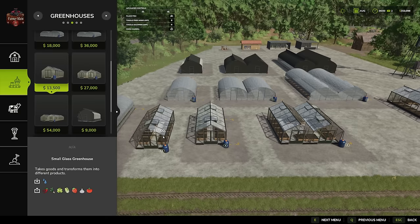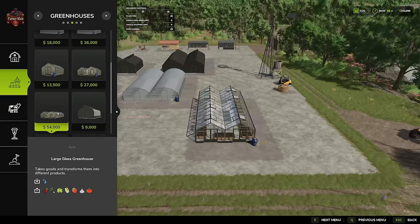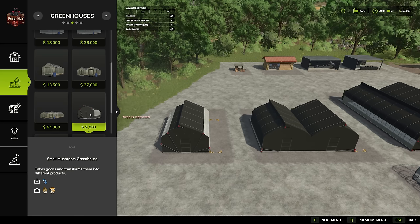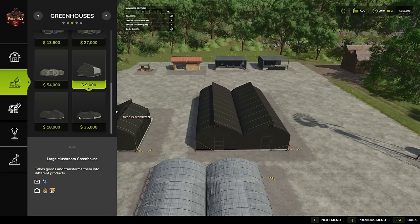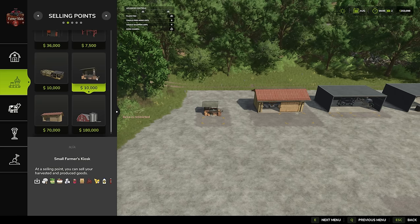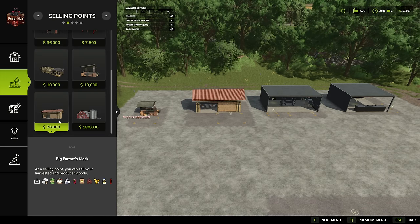We then have a small, medium, and large glass greenhouse at thirteen thousand five hundred, twenty-seven thousand, and fifty-four thousand dollars respectively. We have a small mushroom greenhouse for nine thousand, a medium for eighteen thousand, and a large for thirty-six thousand. For sell points, there's a small farmers kiosk for ten thousand dollars.